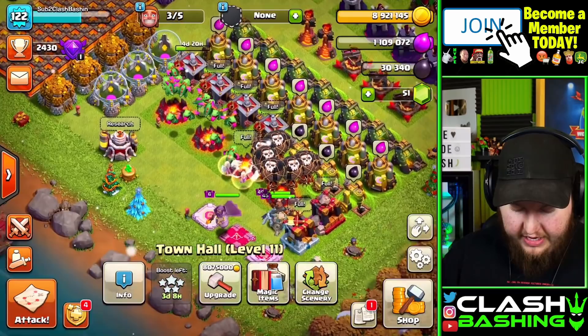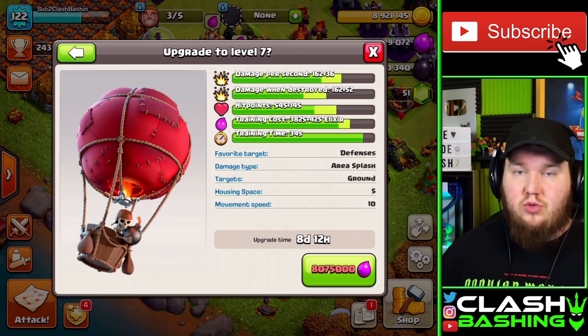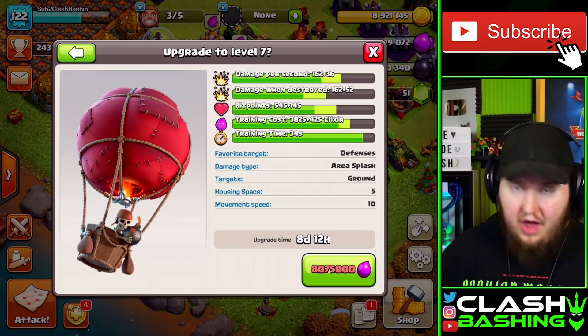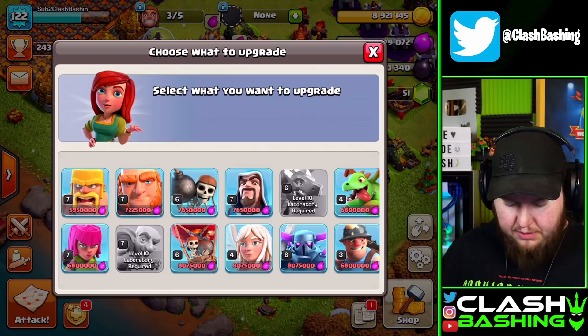We'll still need to get the ice golems and bats up, but we have a plethora of power potions saved from being a max Town Hall 10 — five power potions plus some from the gold pass. For balloons, you want to get those up early because not only is Zap Drags really good, but you'll use balloons for Electro Lalo, Queen Walk Lalo, and other strong balloon attacks — they get a pretty significant boost.